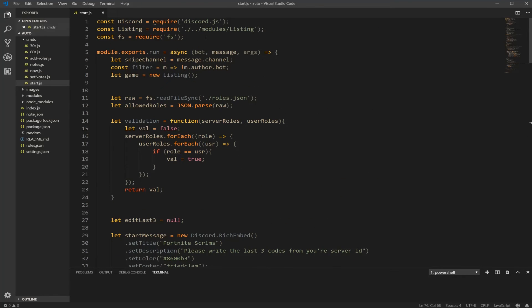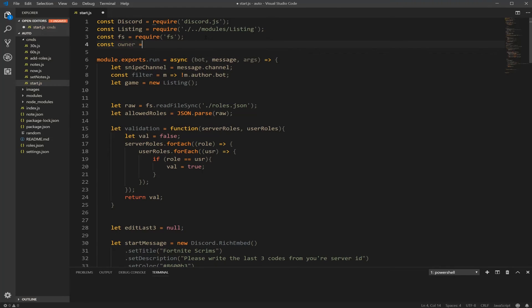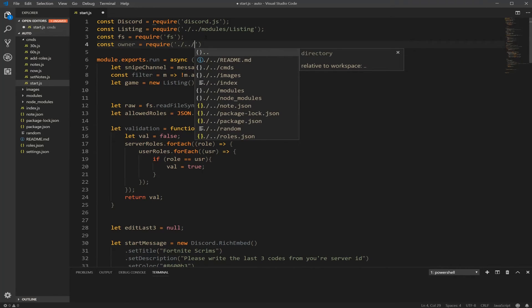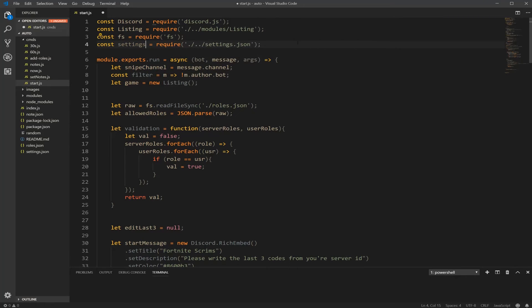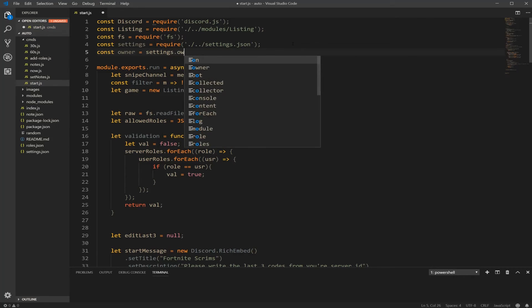Also at the very top, we're going to add a constant called owner, which is going to require our point slash, point point slash, settings dot JSON. Change the owner to settings. And then we're going to make a constant called owner that will equal settings dot owner.